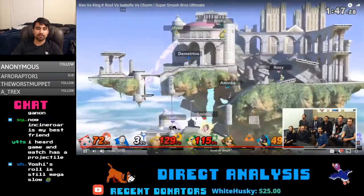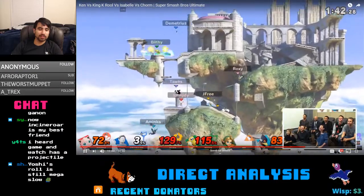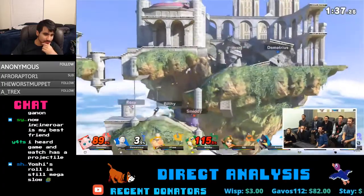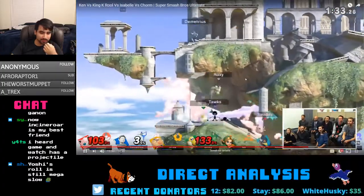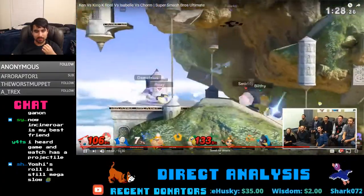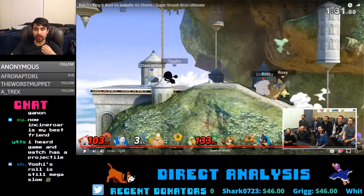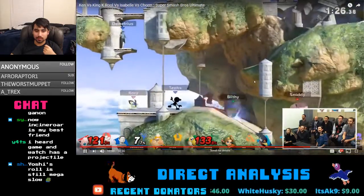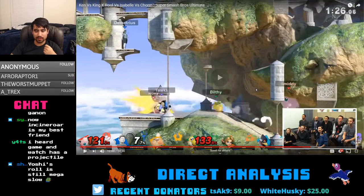That was at zero when Jigglypuff did the rest. F Smash is still pretty good — Jigglypuff's F smash was always at least okay. That right there is Game & Watch's new forward air. As you can see, that hitbox isn't too large — the Yoshi was at the outside of the explosion but it didn't hit him.